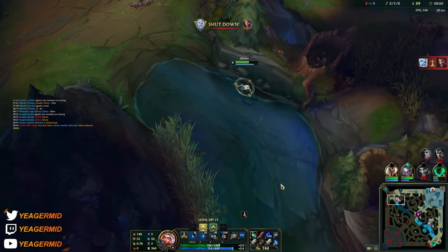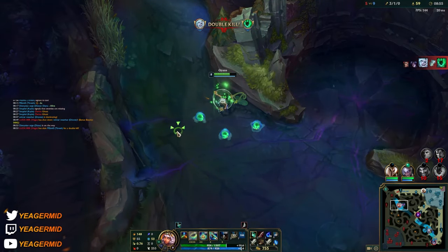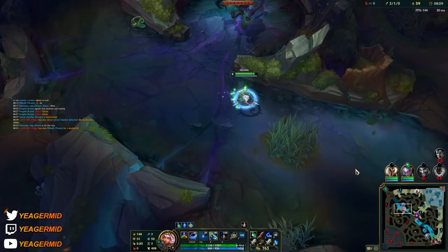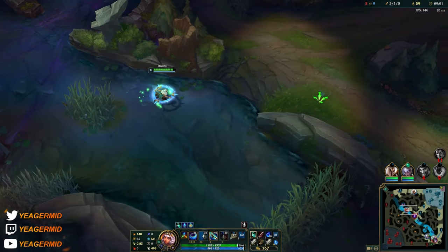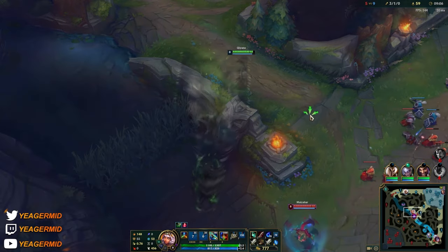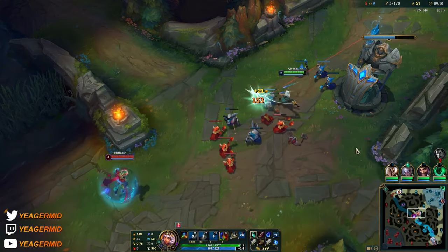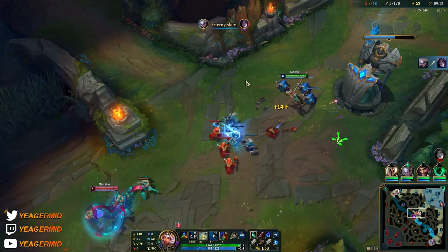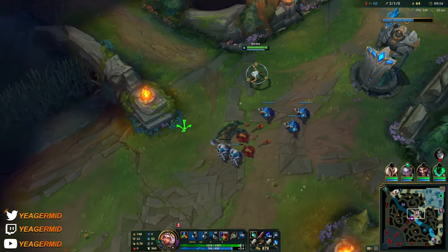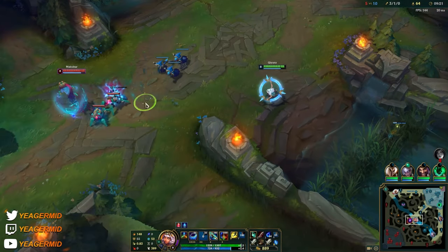Kiana really shines when roaming a lot, similar to other assassins. If you cannot pick up kills in lane — for example if you're in a bad matchup like the Malzahar right here since he's great at countering you — then you can just roam. This is not a champ where you're expecting high CS; that usually doesn't happen on assassins. You're just looking to get kills either in lane or through roaming.